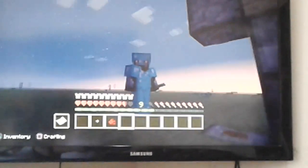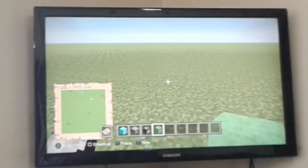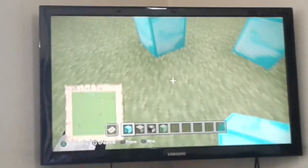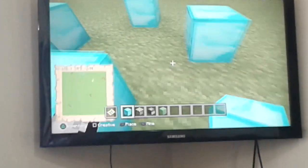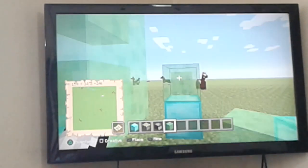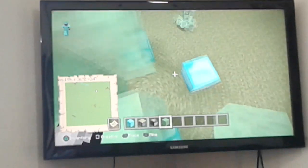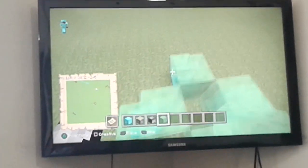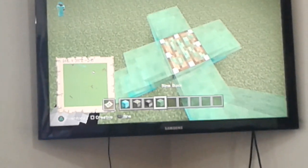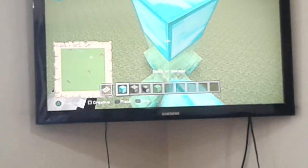Now we're going to build a rocket. First, place any block of your choice like that, then place slime here, here, and here. Now place an observer here, a sticky piston, then place three slime blocks and any block of your choice.